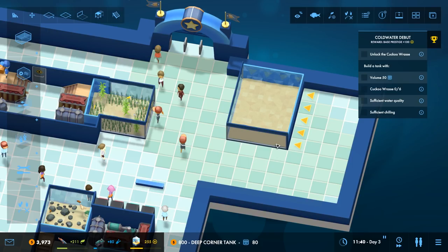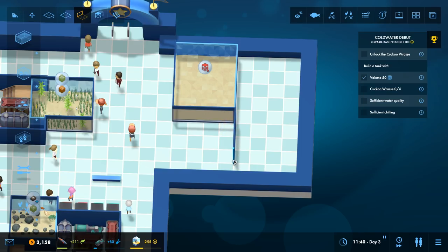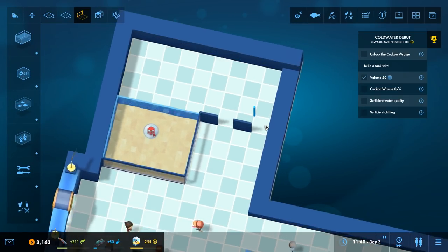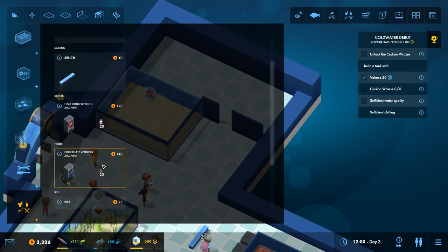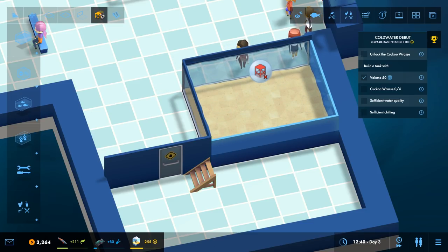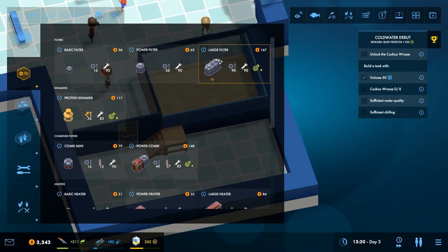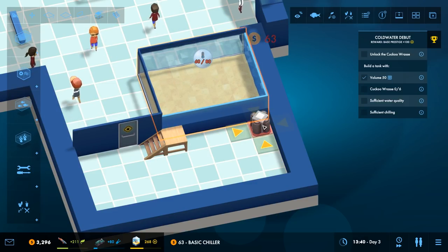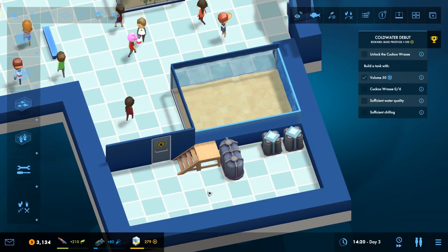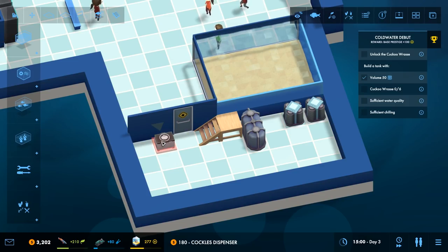We're going to have an 80-capacity tank on each side, making a wall of three tanks. We'll wall off that section and put in a door for staff access with ladders. The cuckoo wrasse tank needs chillers not heaters - big difference - plus a large filter. The cuckoo wrasse requires cockles so we'll place a cockles dispenser nearby.